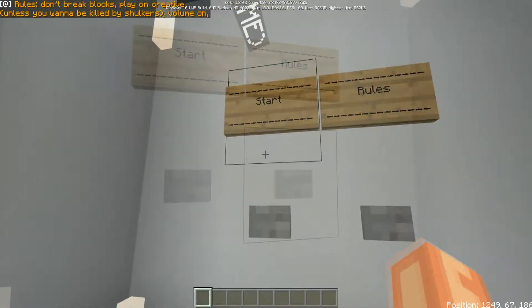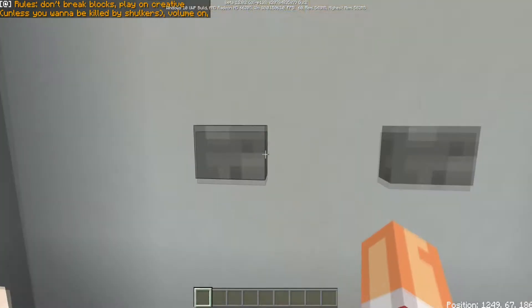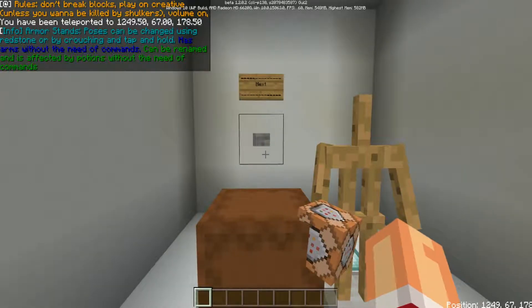So we're just going to go ahead and do the rules. Don't break blocks — playing on creative unless you want to be killed by shulkers. You have been teleported.